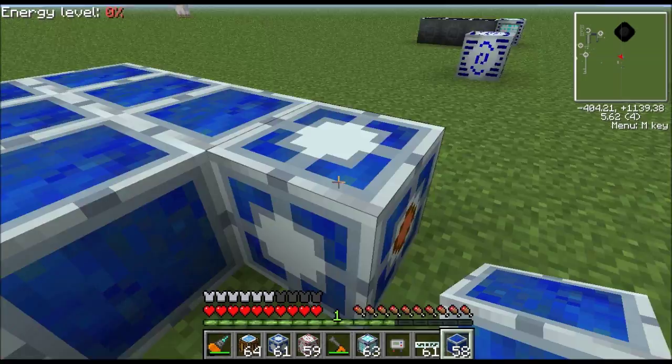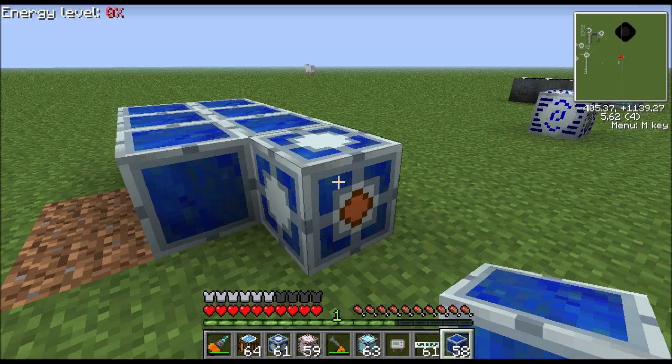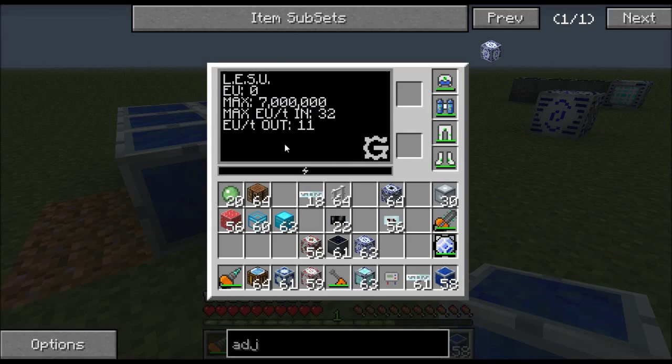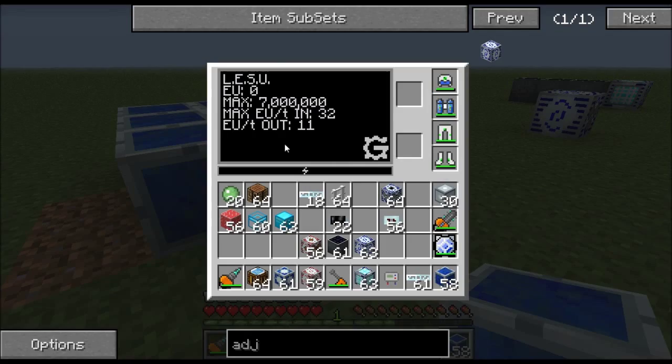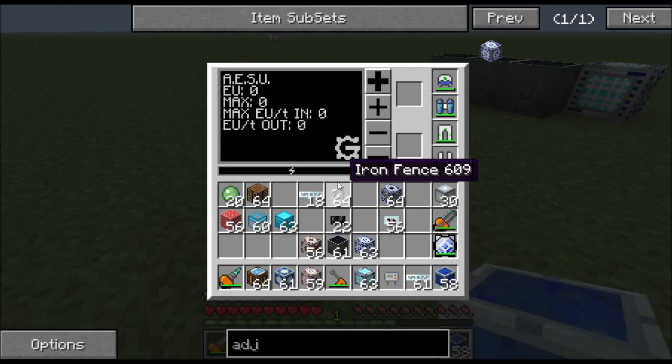You would need around 511 of these LESU blocks to get an output of 512, and that's going to take you like 700-something stacks of lapis — which is kind of ridiculous. So I don't really know what practical use this thing is good for. If it has a use somebody let me know, because I can't think of a good reason to ever want to use it. Let's move on to this one — the Adjustable Energy Storage Unit, or the AESU.